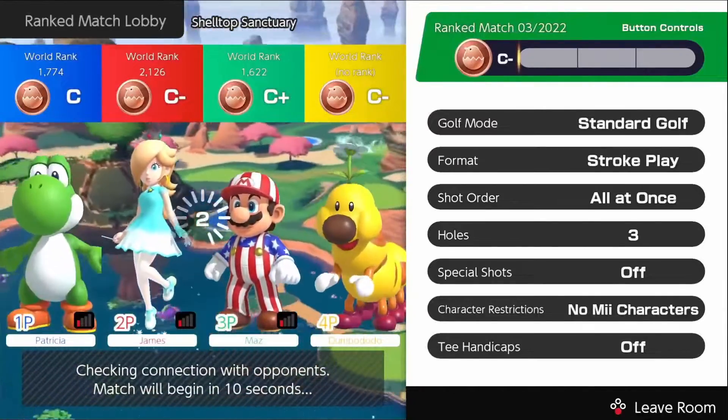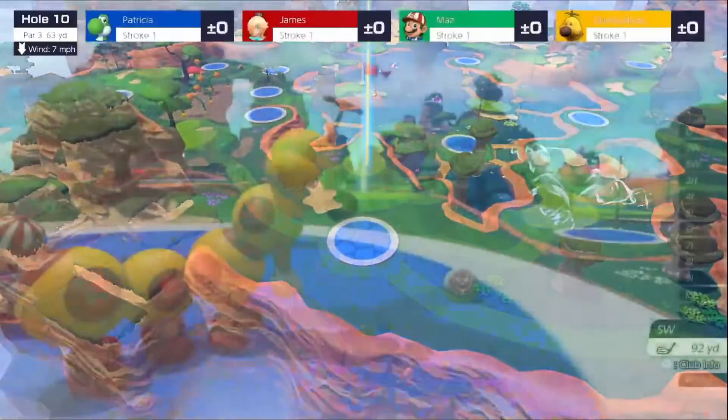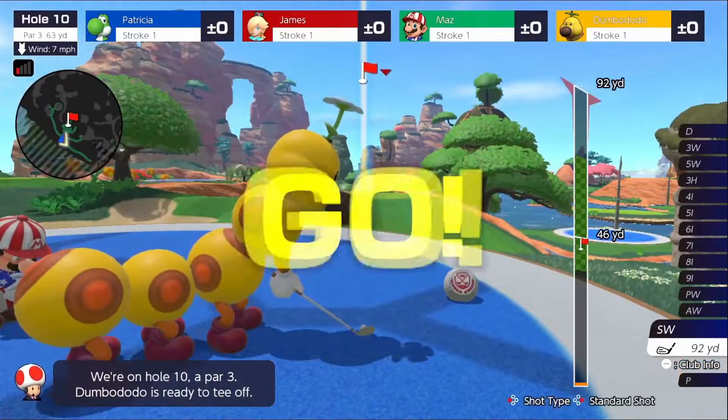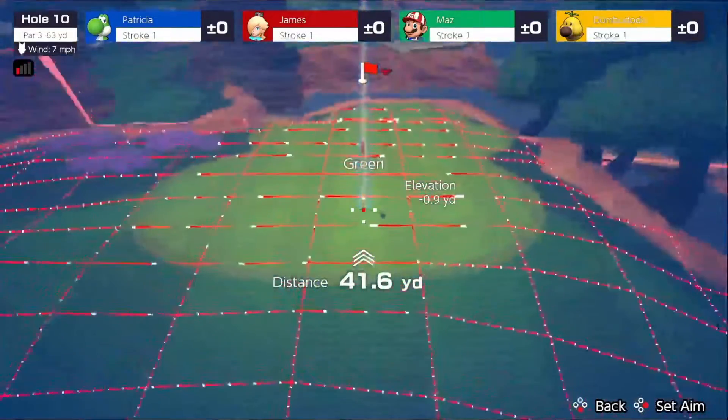Welcome back everybody. We're here at Shelltop Sanctuary getting our March started. First game here. Everybody's a C rating anyway. Probably should have picked Toadette here — I actually didn't check the course before I picked my character, but that's okay. Got Wiggler here.